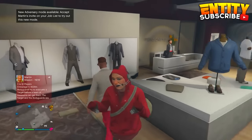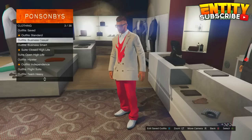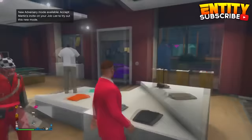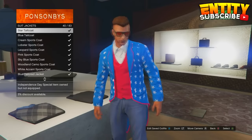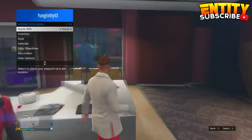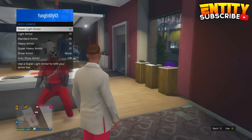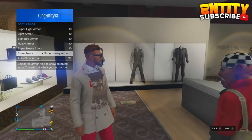For this glitch, go over to a clothes store or a wardrobe, then go to your outfits like the last glitch. Also like the last glitch, put on the egotist. Then go to the top section and put on the cream long suit jacket, and go into your interaction menu. Then go to body armor and put on any body armor. Now you guys will have a baby bib.